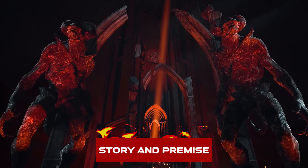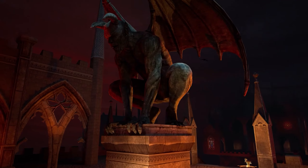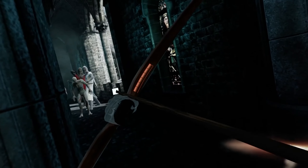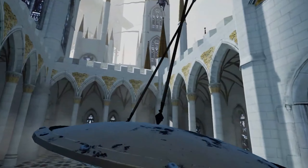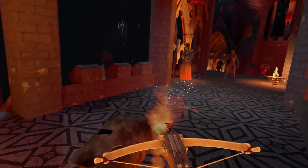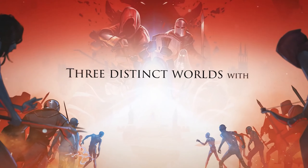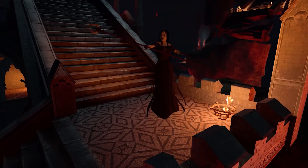Ever wondered what the afterlife would be like? Well, in this game you'll encounter a grim answer to that question. Heaven is abandoned and the balance between good and evil is completely out of whack. Lost souls, angelic creatures and all kinds of demons and undead roam around freely between heaven and hell. This is a rogue-lite game, which means the basic premise is that you roam through the afterlife to kill enemies, and there is no way to save the game — so once you die, you have to start all over again.